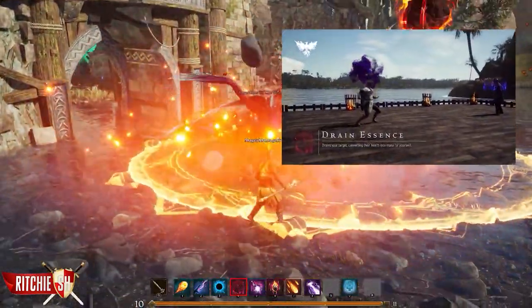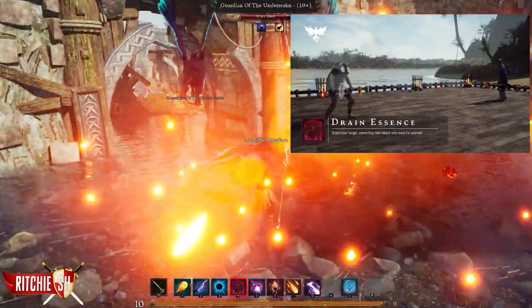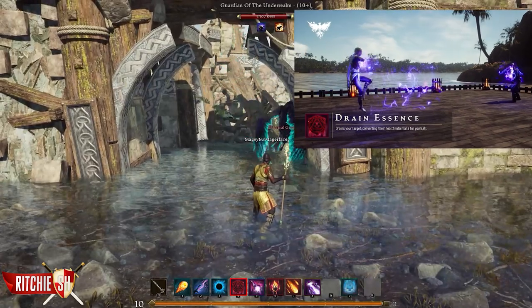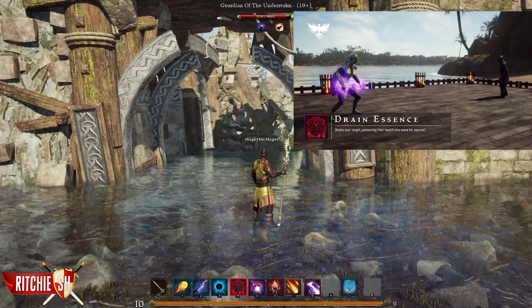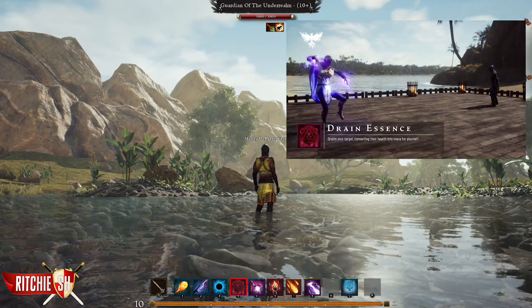Drain Essence saps your target of energy, converting their health into mana for yourself. Developing this ability will increase its damage and mana conversion percentage and even allow you to deplete targets near your foe.